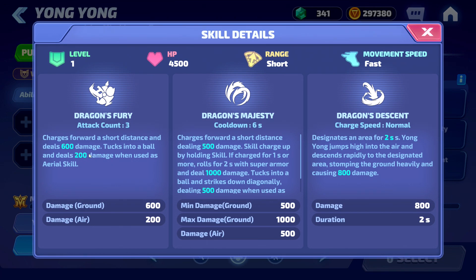His auto attack is Dragon's Fury. The attack count is three — he charges forward a short distance and deals 600 damage, tucks into a ball and deals 200 damage, and when used as an aerial skill it deals 600 damage.